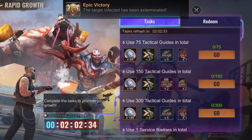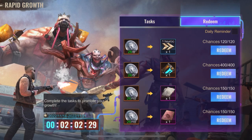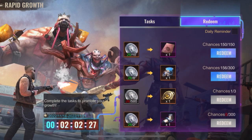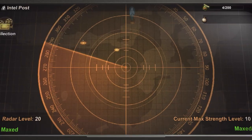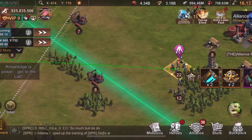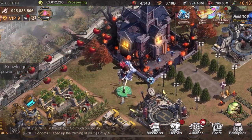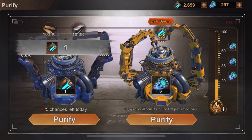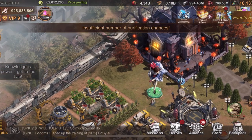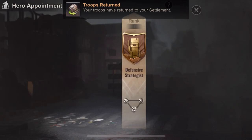We are doing Rapid Growth, so we're going to complete this one. With that we'll get more resources for the next event so we can get our gear and aircraft material — that's important. Let's see how many tactical guides I have. I have to play a smart move here.